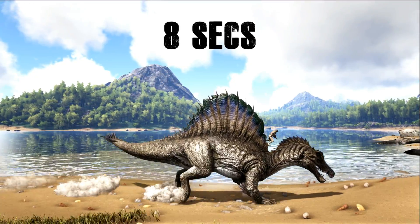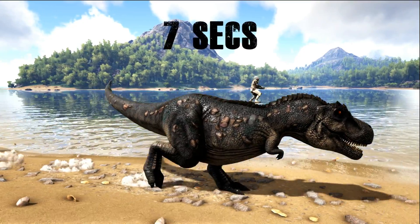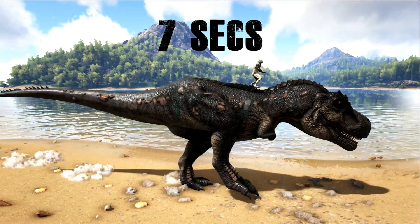In terms of speed on land, the Spino took 8 seconds over the same distance that the T-Rex took 7 seconds, so it's pretty close.